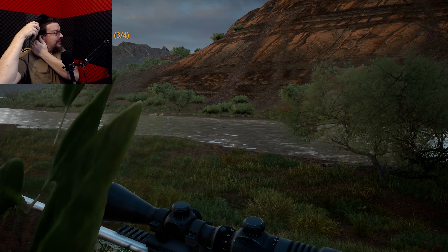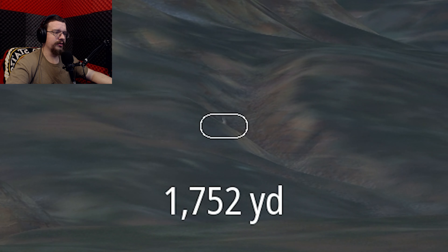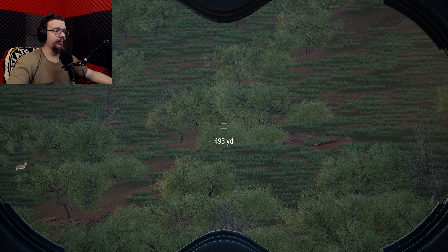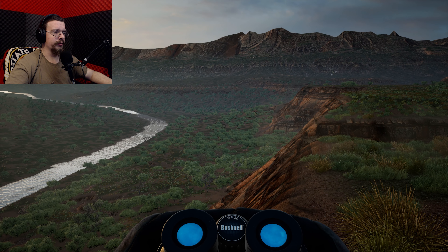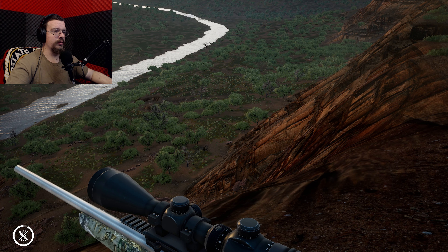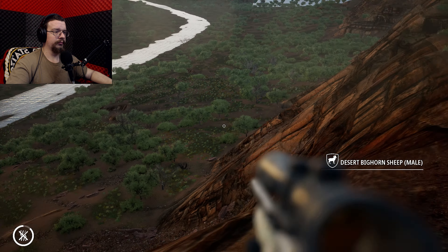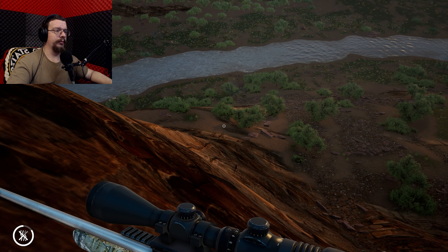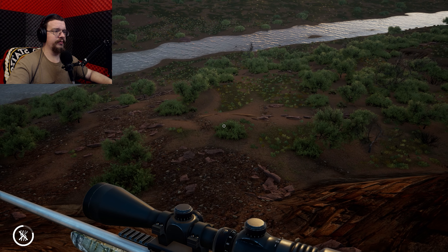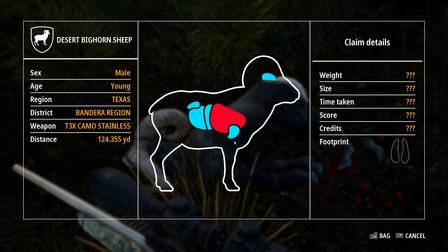I need to start figuring out whitetail. Way out yonder at 1,800 yards there's something — I'll go with coyote on that. There's a sheep to my left, a doe from earlier, and a pair of coyotes. Oh, right down here — a bighorn, 158 yards. I'll wait till this guy clears the bush. That leaves me four rounds to get a whitetail. There's the doe and somewhere out there I saw a coyote. I'm getting this second bighorn just to complete a tag — hopefully he's not another mature. Good, he's a young one — I've been getting matures left and right.